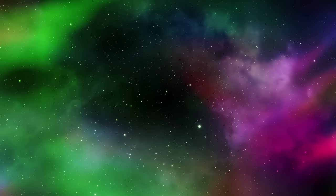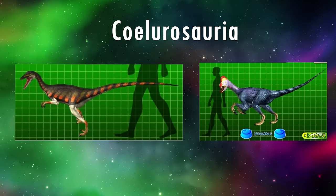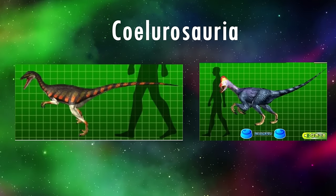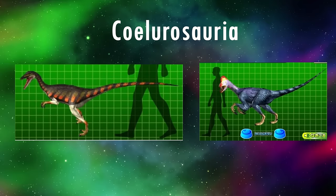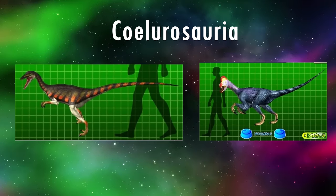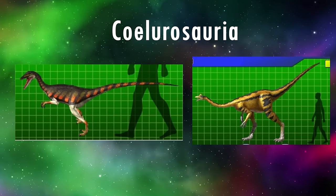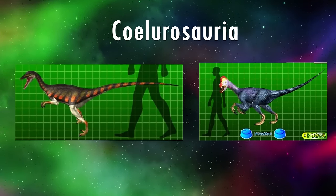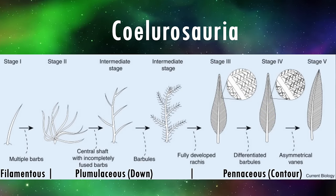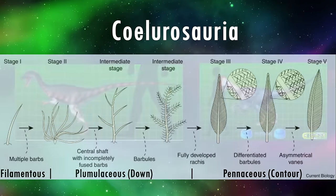We now reach the most derived group of theropods, the coelurosaurs. They are more closely related to birds than other theropods, and are known to have had feathers at least at some point in their life cycle, whether it only be down when they're young or maintaining full plumage as adults. What's strange is that many of the models lack feathers entirely, or only have very sparse coverings, but some do have full feather coats. By modern standards, they should all have full pennaceous feathers everywhere but the lower legs, with their forelimbs even thought to have wings, though not always for flight.